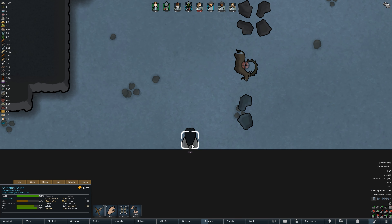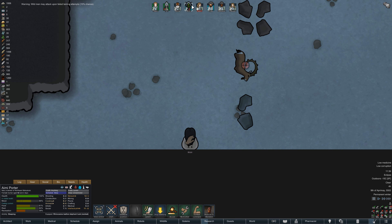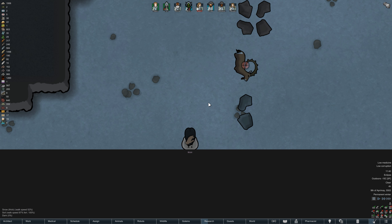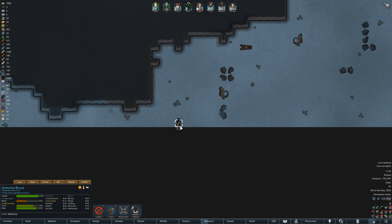The highest animal handling skill we have is six, and I believe you need a lot higher to tame a wild person. Amy has our strongest animal handling skill at six, and as we can see we cannot tame Bruce because the animal skill is too low. However, we could try to arrest them — I've never tried that with a wild person — and then recruit them the traditional prisoner way.